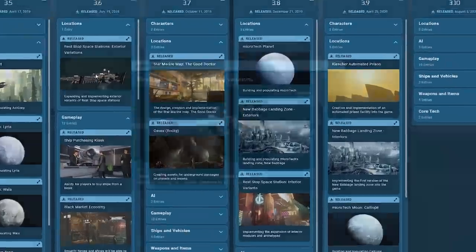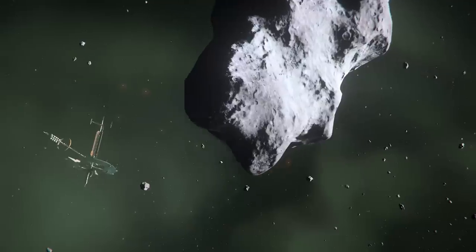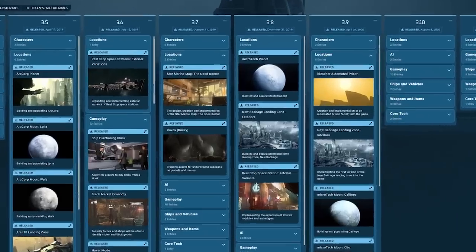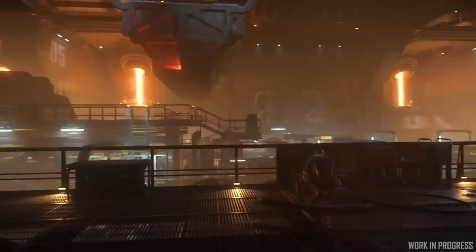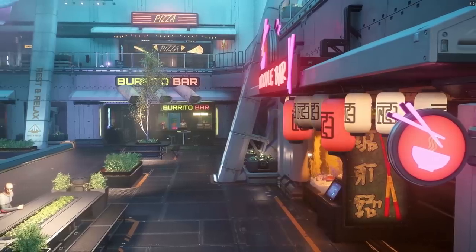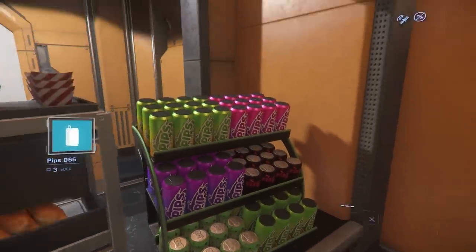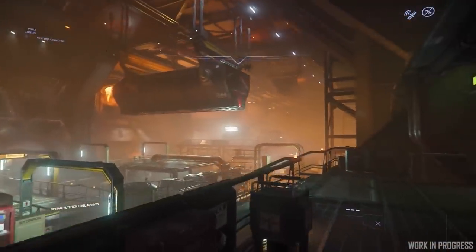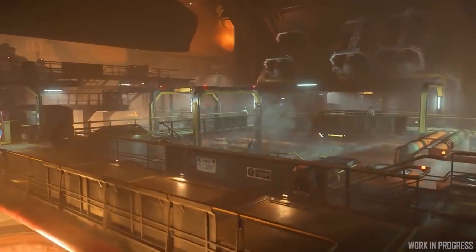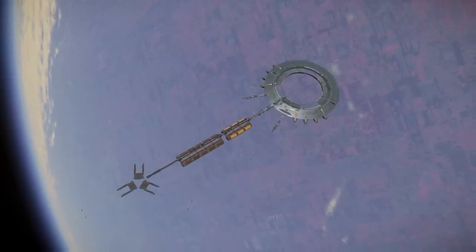In 2019, space stations actually saw a pretty big overhaul — first in the exterior design to introduce more scale, diversify the flight and approach experience, and define the design language of space stations more. Then in 2019 and the following years, several new modules were added to the interiors: refineries, cargo decks, medical clinics, docking ports, security stations, and food courts all added new spaces and expanded some of the interiors. But they didn't do too much to change the areas we already knew, and none of these modules really felt like they did something the main station couldn't — thematically speaking, except for maybe refineries.